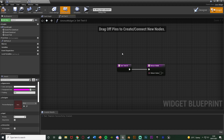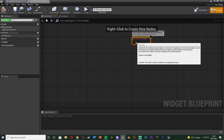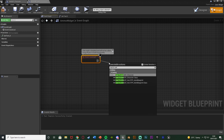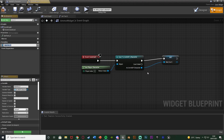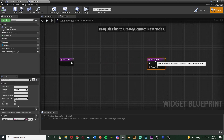Now we're going to select that text, and under the content we're going to hit Bind and Create Binding so we can input our ammo values. To get those values we need access to the character blueprint. So in the event graph, delete event tick and event pre-construct, and just use event construct. Out of this we're going to cast to our character — for me that's 'cast to UE4 ASP character', but for you it could be your own character name. Object is going to be get player character as we are casting to a player character blueprint. Right-click 'as this character' and promote to variable, naming it 'character reference'.